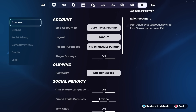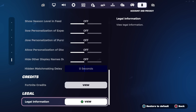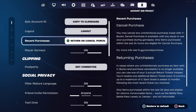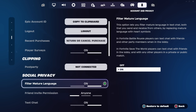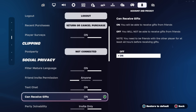After you arrive at the Account and Privacy tab you're going to see a bunch of different sections: Account, Clipping, Social Privacy, and Gameplay Privacy. In this tab we need to do one specific setting. Head over to the Social Privacy section and pay attention here — under Filter Mature Language, under Friend and My Permissions, under Text Chat, you're going to see the 'Can Receive Gifts' setting right there.